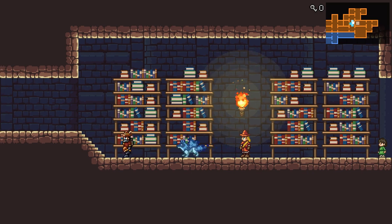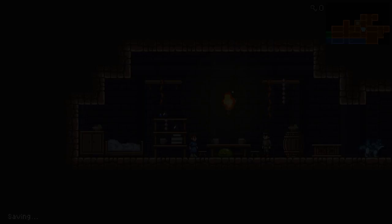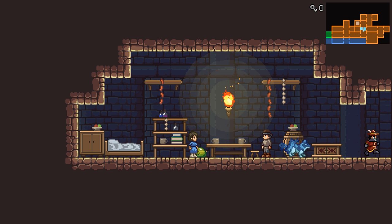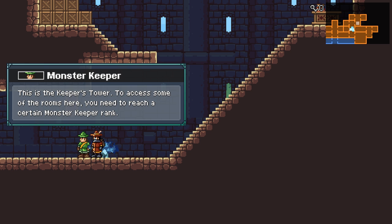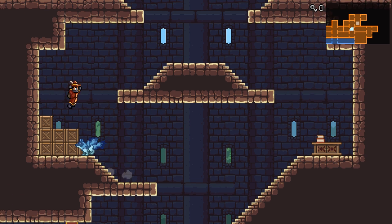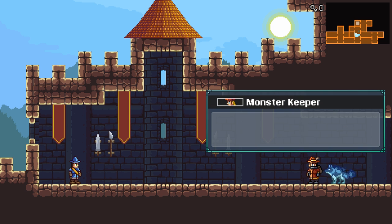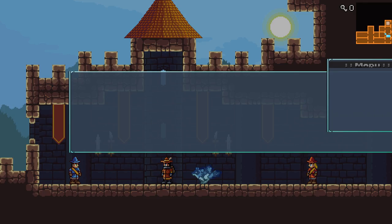I actually am not entirely sure where I'm supposed to go. Keeper's Tower - is that above me, or somewhere around here? Your score is reduced based on how over-leveled you are. That's fine. Your current rank is Keeper Novice. Second rank. You need to defeat one more to ascend to Keeper Seeker. Maybe I just have to do the trial again. Champion challenge - achieve a better score.